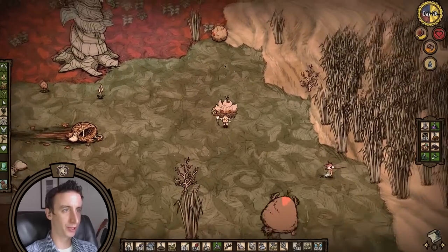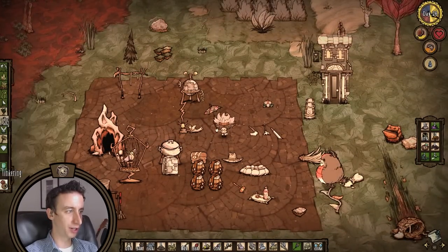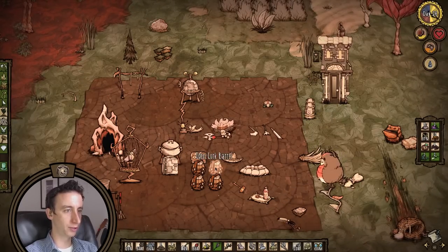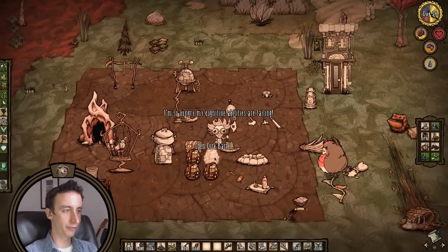We should probably make a meal before we do anything else. Let's make this telebrella. Makes the telebrella — that's pretty cool. So now we can just set up a telepad around here when it is convenient for us to do so.